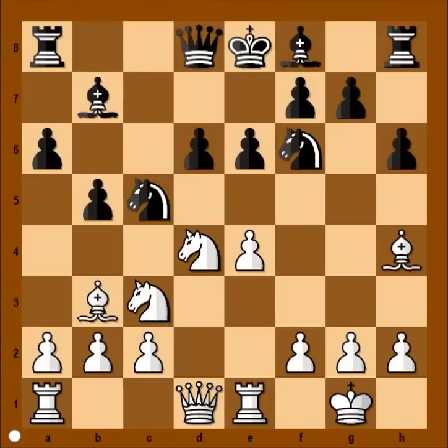We have reached the critical position of the game. It is white to move. If you wish, you can pause this video and try to find the winning move that white played in this position. Ready? What did you find? Would you play this? Bishop to d5 — Fischer is sacrificing the bishop.